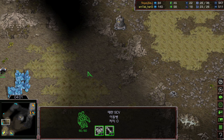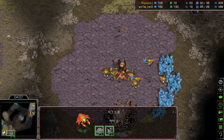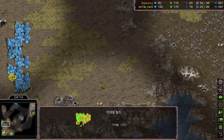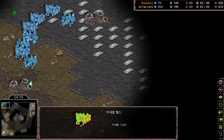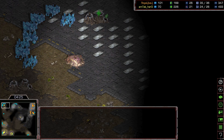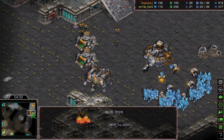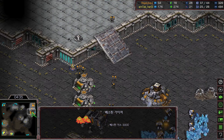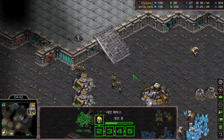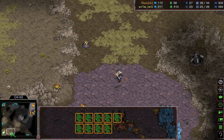Academy is also going up. Hero is sending a drone all the way to 11 o'clock — he's going to be greedy. The 11 o'clock expansion and the 9 o'clock expansion both have 8 mineral fields, but you have access to double vespene geysers there. So once he secures this expansion, he has a big number of vespene geysers available. We get to see it's going to be 8 marine into 2 medic follow-up for Royal, immediately putting down the Engineering Bay.